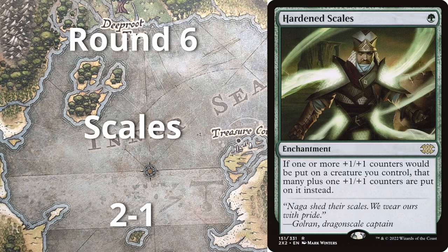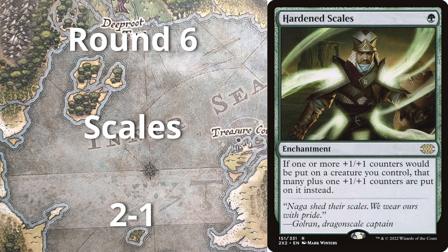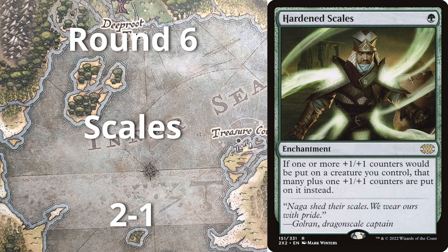Round six, playing against Scales. I was pretty worried — it's a deck that can kill you out of nowhere and you've got to do the math and sequence removal spells correctly. I got stomped game one. Game two was barely close but I managed to trample over with some Rhinos before they could really set up. Game three I had a hand with double Force of Vigor, got to fire two things away — it was just a really nut time game three.